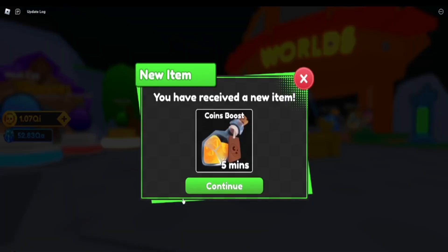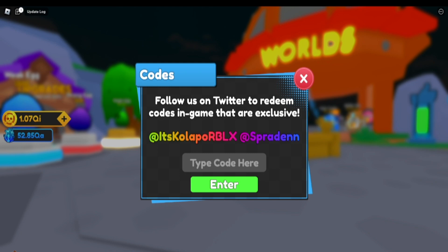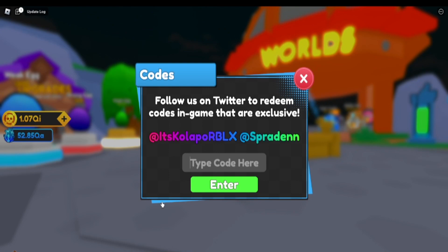Next we have 'strongest' and that's another coins boost, but this one is for 10 minutes. Then we have 'celestial.'